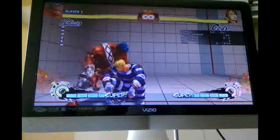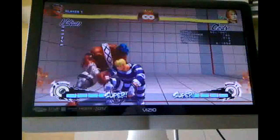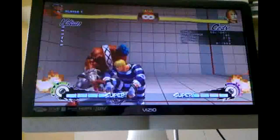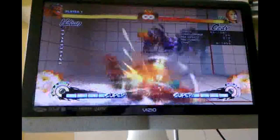Another setup is after you land his slide plus follow-up. After the follow-up, you wait just a split second, then do a whiffed crouching medium kick, and then medium kick DDT. Here's what it looks like.